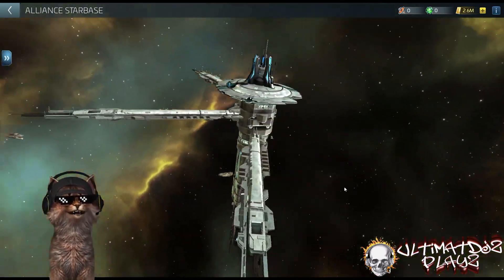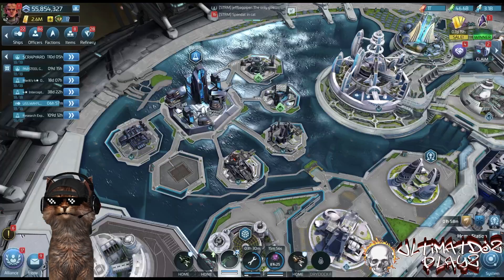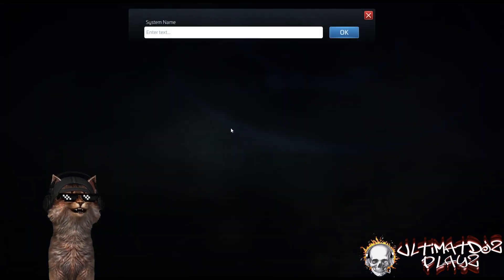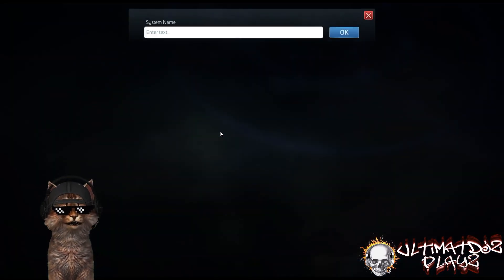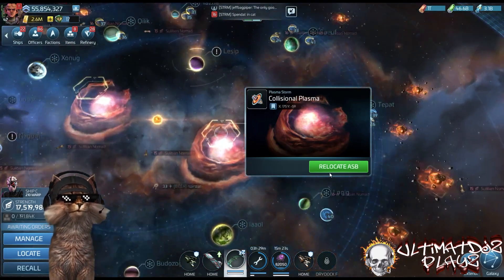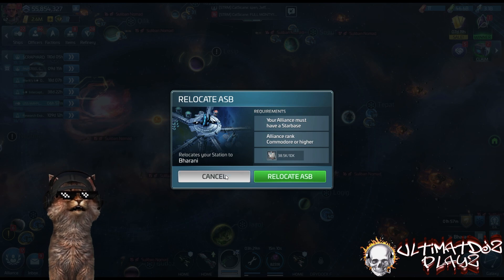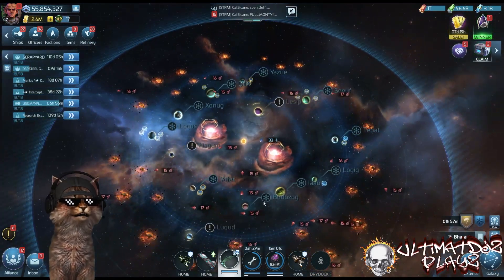Once you've built enough modules, you can go to a mining node. In the Barani system, you'll see plasma clouds — here's what they look like. You press the relocate button to move your alliance starbase there, which uses the alliance reserves. You have to be a commodore or higher to do this. Once you relocate the alliance starbase to mine these nodes, when they get zeroed out you'll have to move to another system.